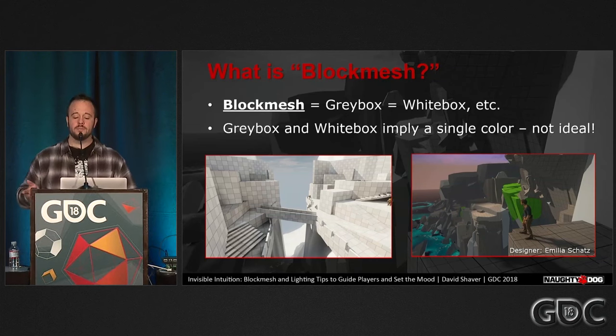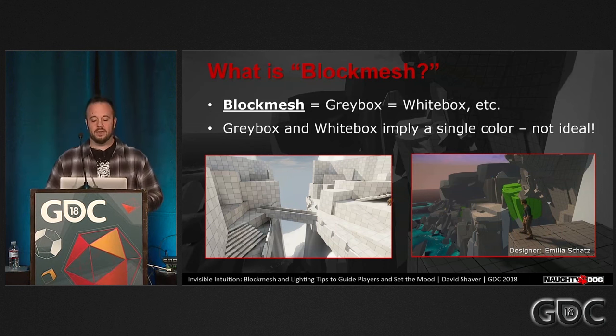Handing off colored block meshes to your artists makes it a lot easier to communicate the kinds of textures and colors you had in mind. Green floor — it's probably grass. Brown — it's probably dirt.